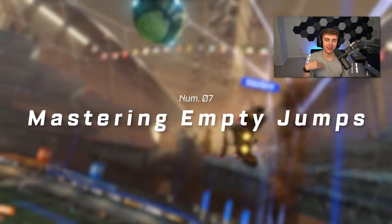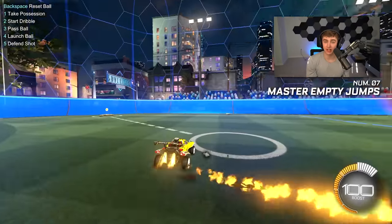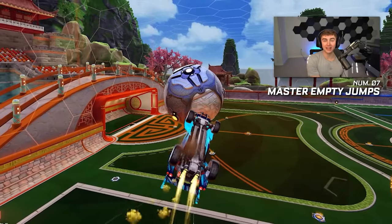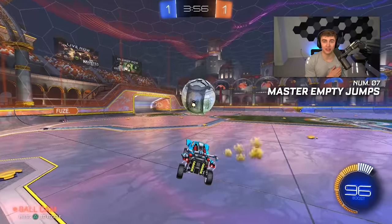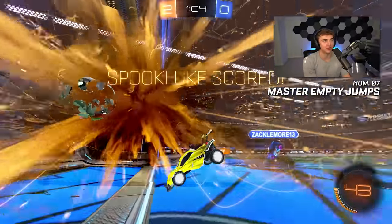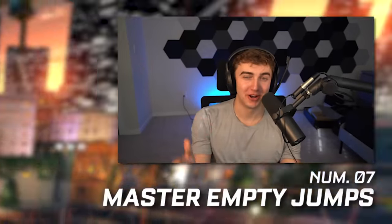Number seven: mastering empty jumps. An empty jump or neutral jump is basically just that jump you use without a directional input on a fast aerial, double jump aerial, or any normal aerial. A lot of people know you can use these jumps to get up quicker, but what a lot of people don't realize is how good empty jumps can be for recovering off the wall, recovering off the backboard, or even on awkward air dribble setups. Unlike wave dashes or half flips that most players can predict these days, empty jumps are one of the sneakiest ways to get a speed increase in almost any situation. I've been practicing faking setups off the wall and using empty jumps to get down off the walls, and a lot of people don't expect it in game. This is definitely more of an advanced tip especially for champs and GC plus, but it's been working for me. Start learning empty jumps and practice incorporating them into your setups.